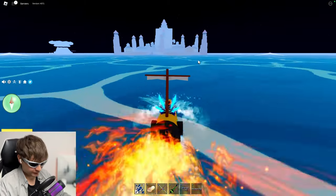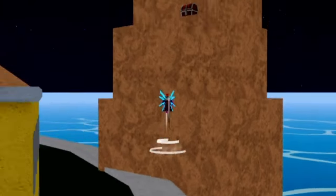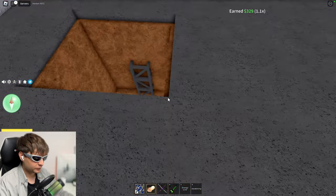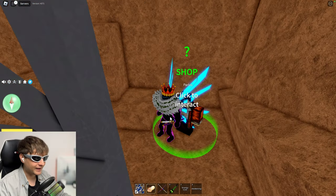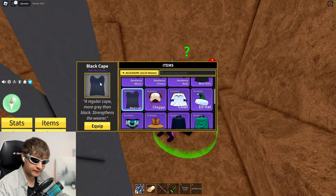The next stop will be the marine fortress location, and in that place we have two secret places. First will be in one of those towers — we need this first one, just go up to the top of this tower. You'll see a small entrance right there. Go down and you'll find this Powerless NPC. From him you can buy, for 15,000 belly, this accessory called Black Cape. This is a very useful accessory because you can get it just from the start — it gives five percent of any kind of damage, 100 health, and 100 energy. So if you just start playing Blox Fruits you definitely need this accessory.